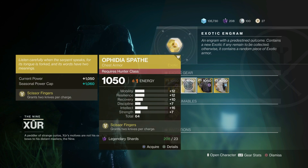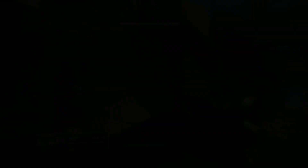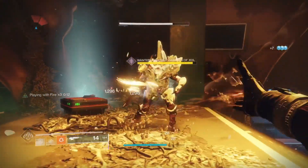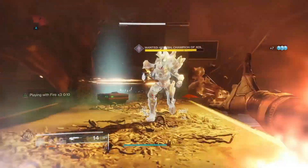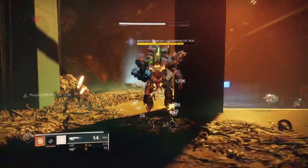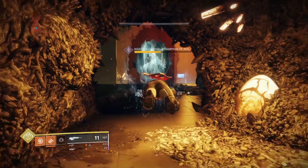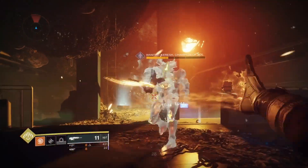Moving on to the next exotic, which is for the hunter — the Aphidia Spade. The purpose is real simple: it gives you dual throwing knives. It works really well with mid-tree solar and the Playing with Fire perk. What Playing with Fire does is whenever you kill enemies with your solar knives, it gives you faster recharge on your knives. And since you have two of them, you can also use Gambler's Dodge — whenever you dodge near enemies, it gives both of your throwing knives back.